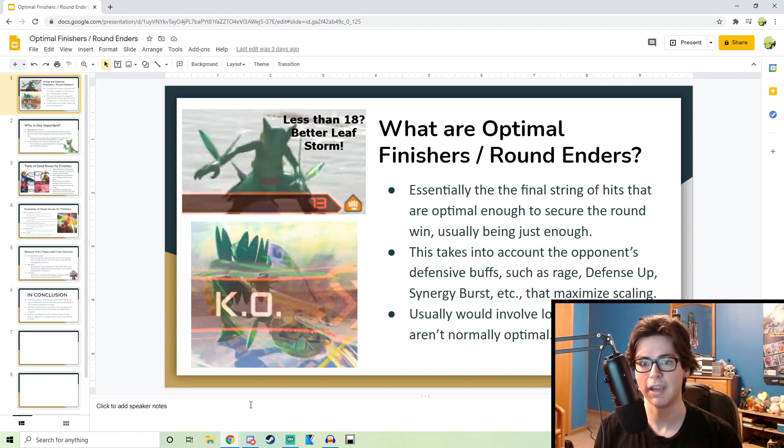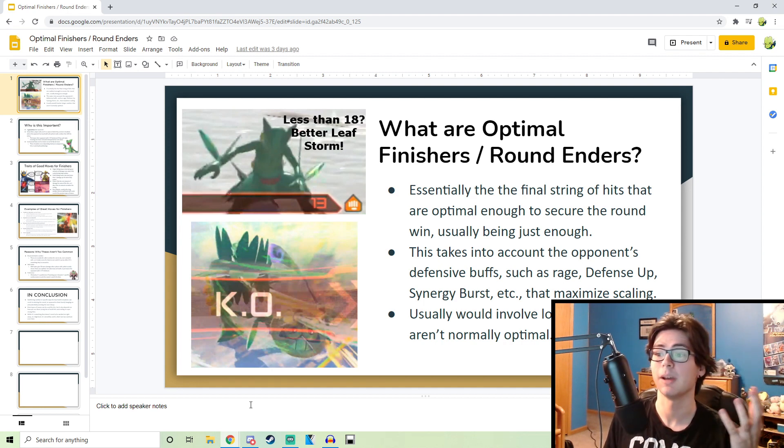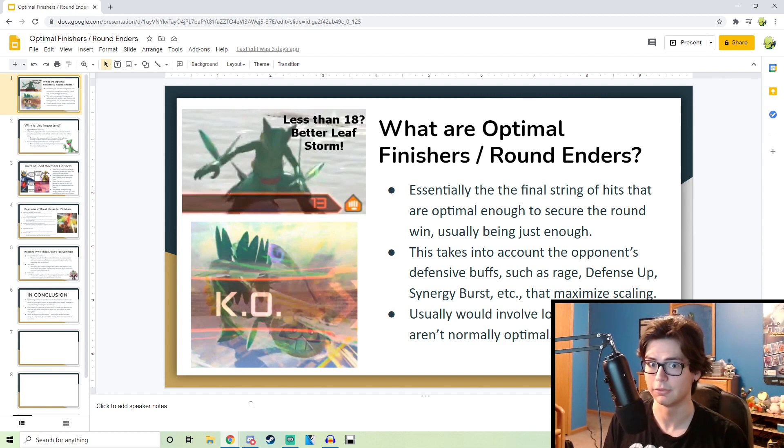I'm using this to help me and you because I cannot do a scripted video. Anyway, what do I mean by an optimal round finisher? Basically, the last string of hits that go into a finisher that ends the round. You've seen me use it — like whenever there's 18 health left, I do it. It's basically a combo that can finish the round, 100% guaranteed.